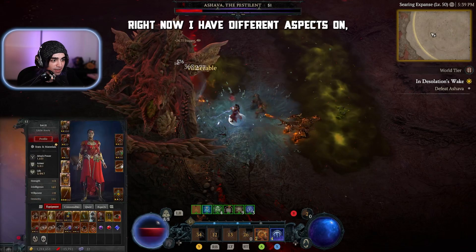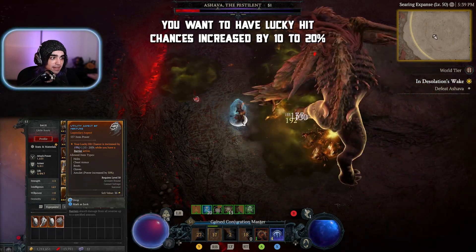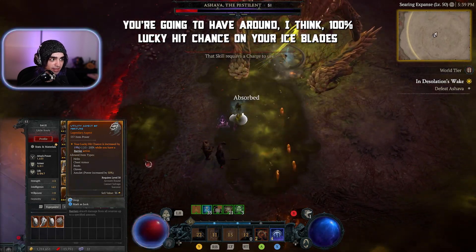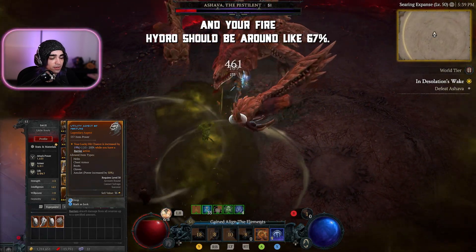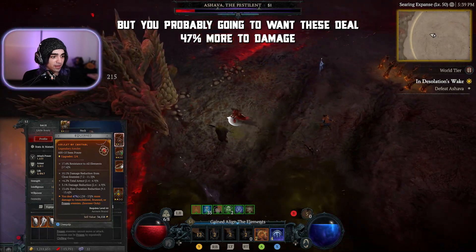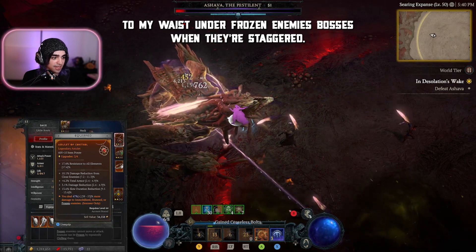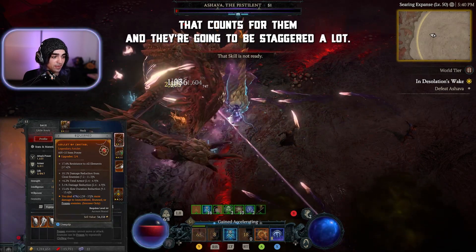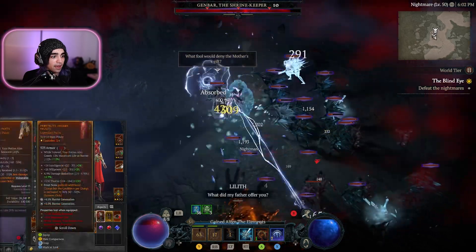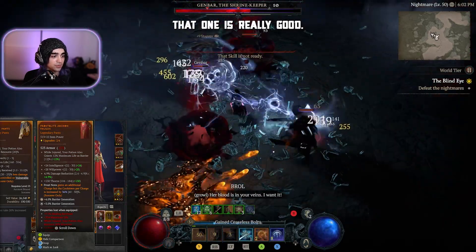For pants and boots, I'll show you the ones you actually want. You want Lucky Hit chance increased by 10 to 20% while you have a barrier active — stack that on top of everything else. You'll have around 100% Lucky Hit chance on Ice Blades, and Fire Hydra should be around 60-70% with all this stacked. For damage, you probably want the aspect that deals 47% more damage to Immobilized, Frozen, or Stunned enemies — bosses count when staggered, and they'll be staggered a lot since you're freezing everything constantly. You also want the Frost Nova extra charge aspect, though the cooldown per charge is increased.